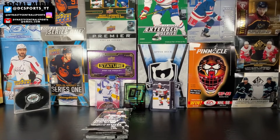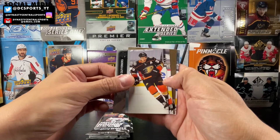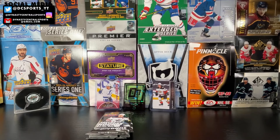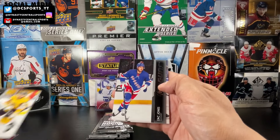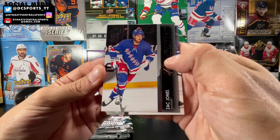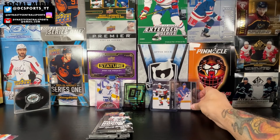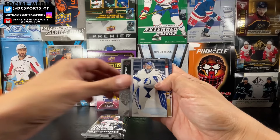The most underrated set in the game, I think. Justin Schultz, John Gibson, Jacob Silverberg — just retired. Joel Farabee. UD Portraits of Connor McDavid — can't have enough Connors, as I like to say. Jordan Staal, Chandler Stevenson. Young Guns for the Rangers — Zach Jones! Zach Jones Young Gun, a bit of upside to go. I'll give this a sleeve and a top loader. For the price of 60 bucks this box was pretty good.